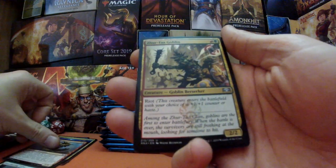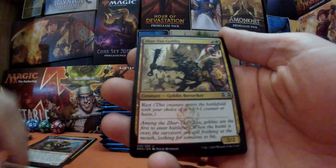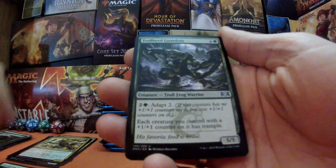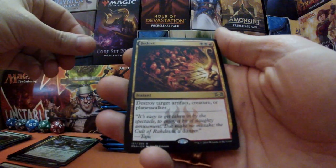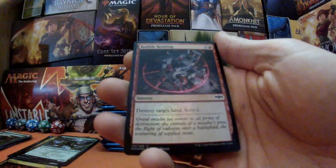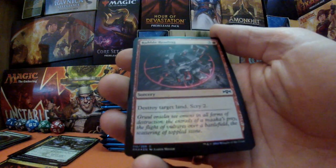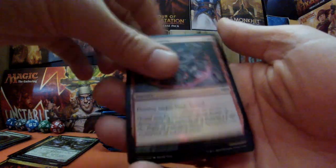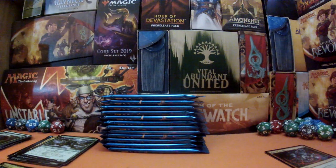We also have a pre-release kit which we will open up next Saturday — super excited for that. We've got the Goblin, the Troll Frog Warrior, and the Devil — 'destroy target artifact creature or planeswalker' — pretty amazing. We've got a guild gate, and first foil for the Badger: Rubble Reading. Nice!